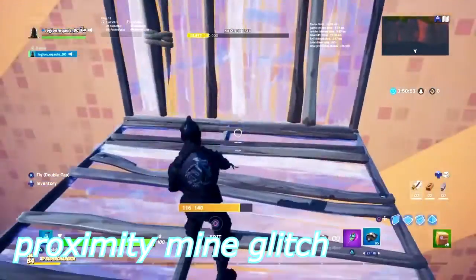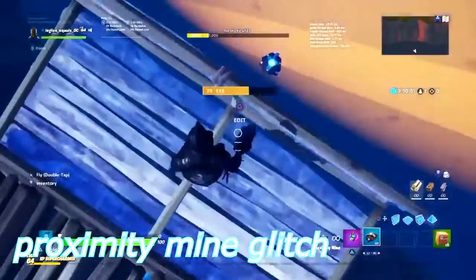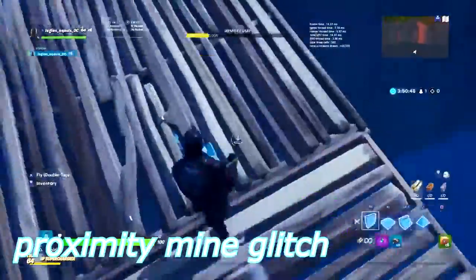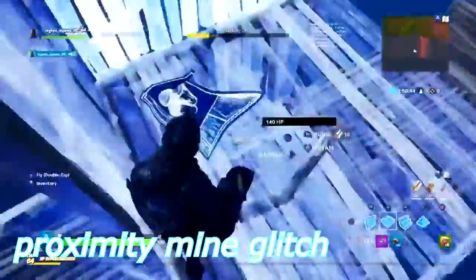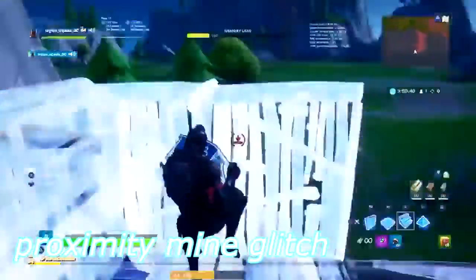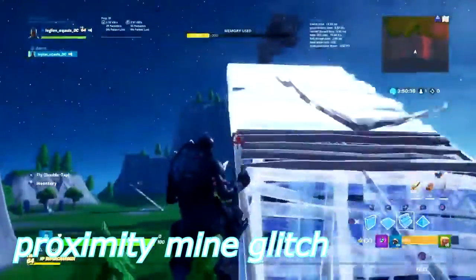All you need to do for this glitch is get near the water, throw a proximity mine near a wall, edit down the floor you put it on, and it'll fall down really slowly and explode if it gets near water. It's a pretty cool glitch — you guys could find a way to use this to your advantage.